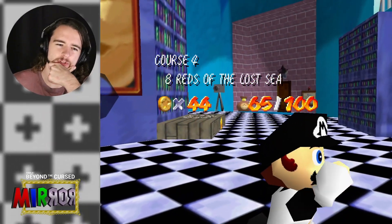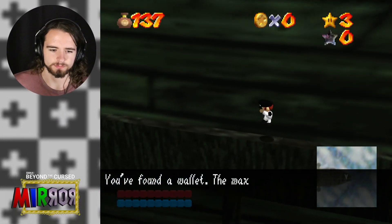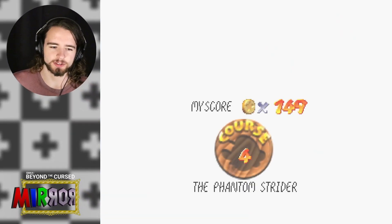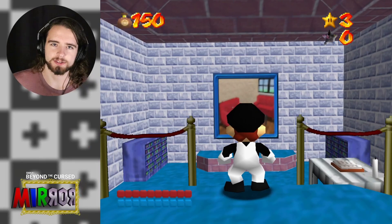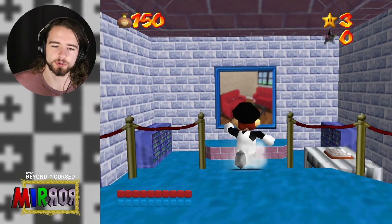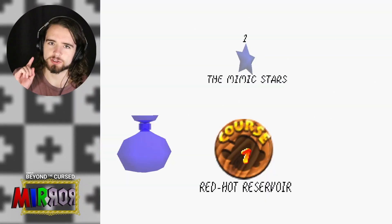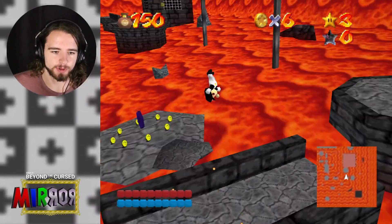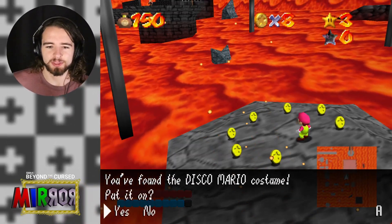We probably should have collected the wallet earlier because we wasted a lot of coins — oops. Now that we actually have the wallet collected, if we jump back into the painting, as you can see, the wallet is filled out. Let's see what other levels are randomized. This is Immense Residence, which is normally Course 7, but it's swapped with Course 3. And if we look behind the bookshelf, this is normally the Koopa shell cap switch, but instead we got Red Hot Reservoir in this little pit. This is actually sick — we got the rainbow costume for Red Hot Reservoir. This is definitely one of my favorite costumes, and the only costume in the game that's actually animated.